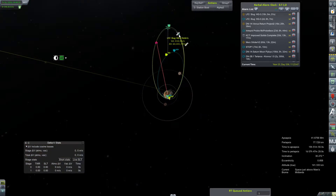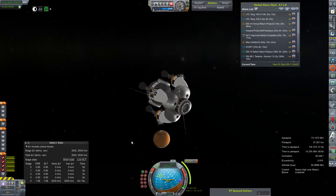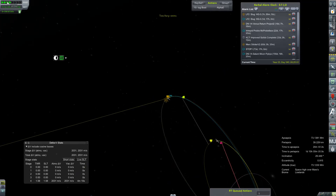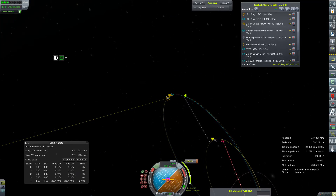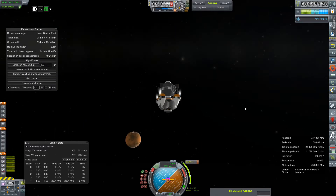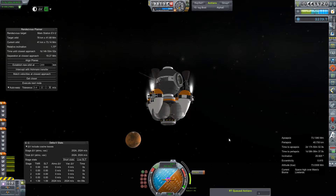This is our station core making probably its fourth or fifth pass. Once it completes this pass, we jump out to our liquid fuel core that is going to make its inclination change to put itself on the same plane as our core and as our life support slug that is in low Martian orbit.